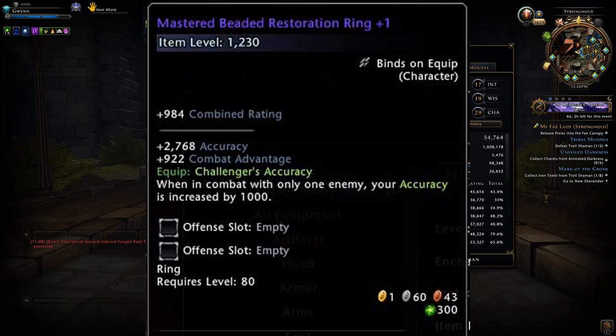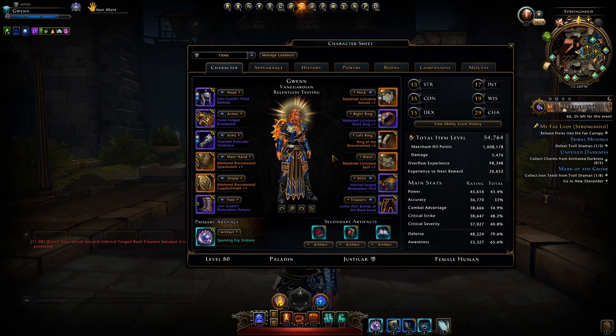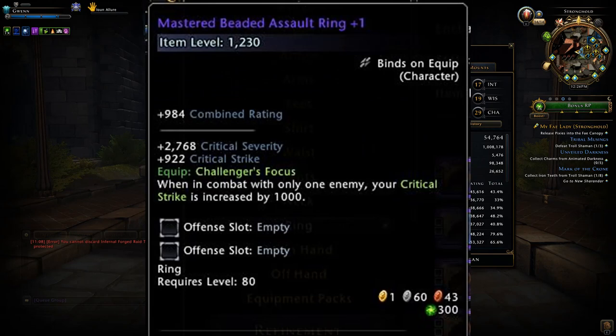The Ring of the Condemned you can swap out with something else if you don't need the defense rating. As for other rings, they're not really that great — you'll have ones that increase accuracy or increase your power against a single target. For DPS you're better off running something that directly increases your damage.